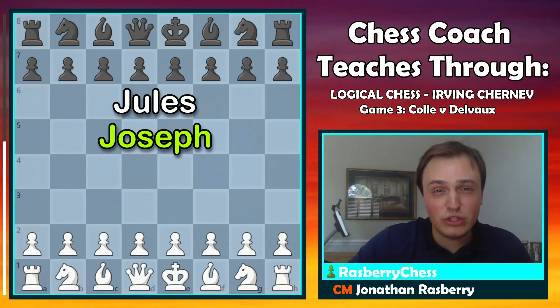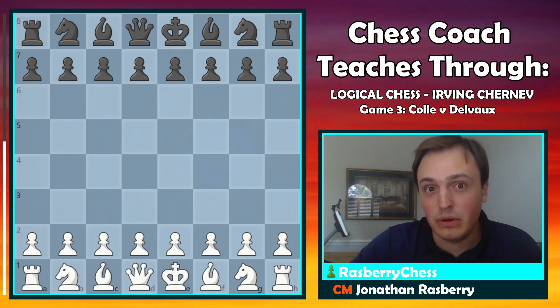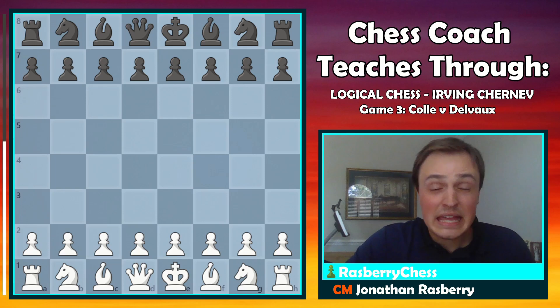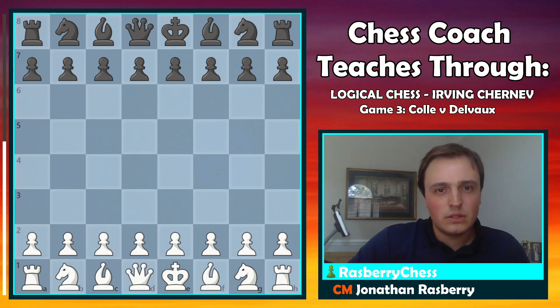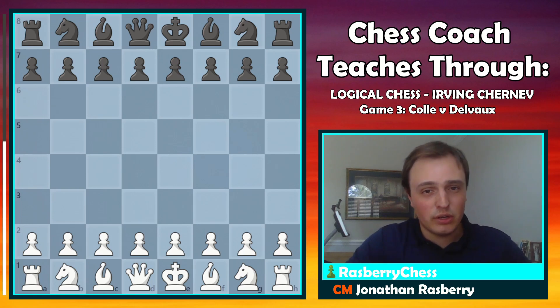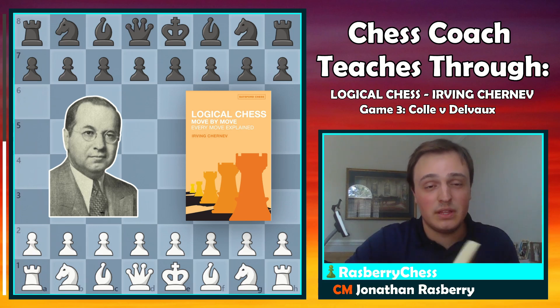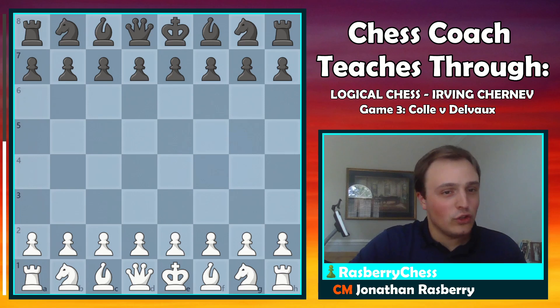Jules-Joseph Ghislaine Delgaux lost a game primarily because of his seventh move — an innocent pawn move that pushed upon gaining space and grabbing a tempo. Let's figure out why in my explanation of the book from Irving Chernev, Logical Chess. We're going to talk about the third game in this book between Edgar Colle and Jules-Joseph Ghislaine Delgaux.